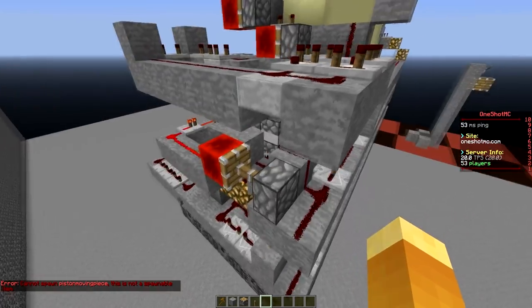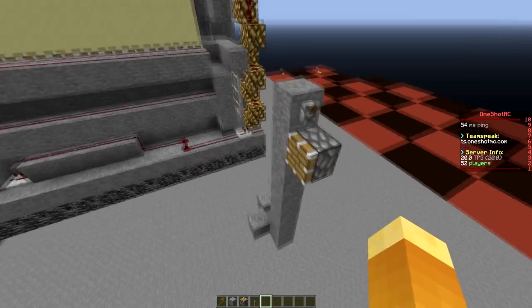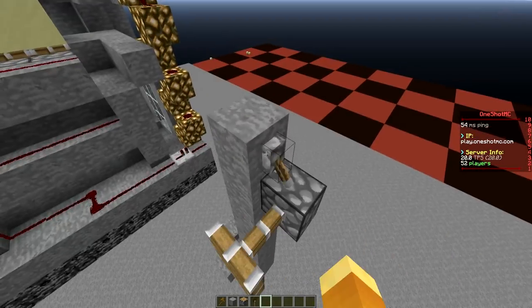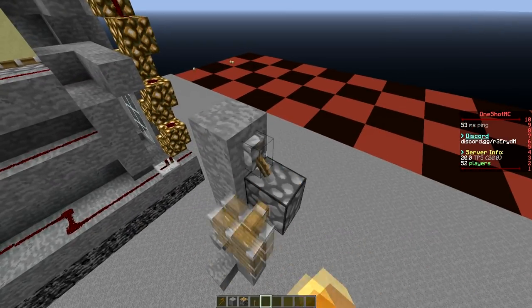In this sand comp, what's happening is these pistons are constantly in that in-between state. They're never fully retracted or fully extended — they are always right in between.